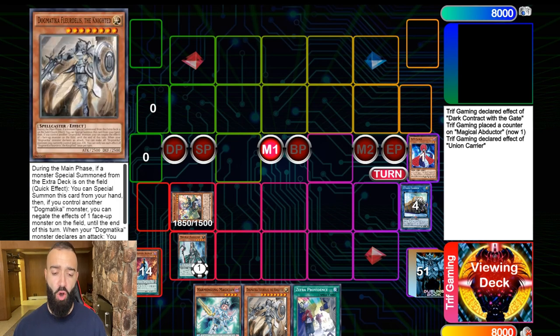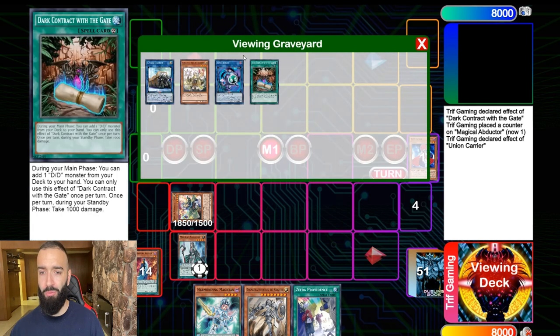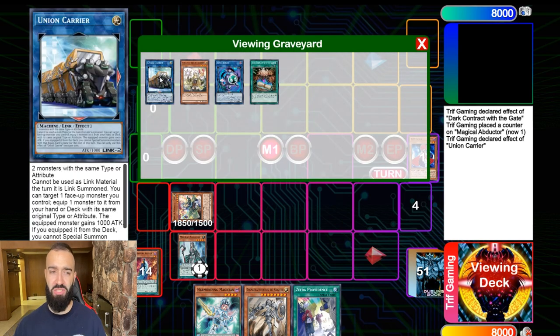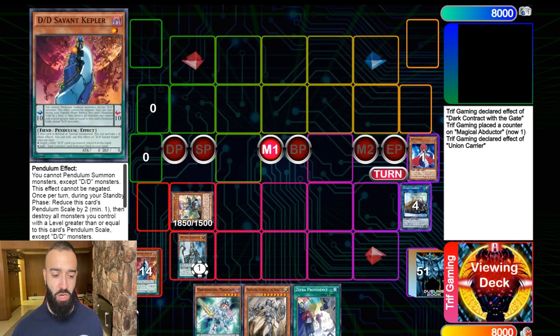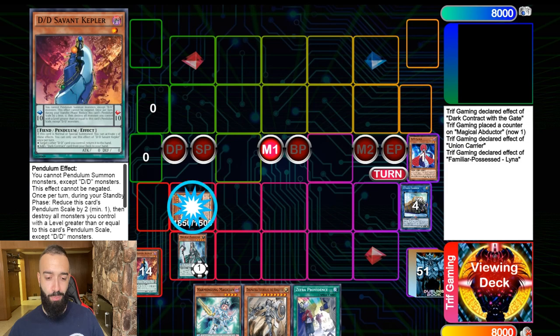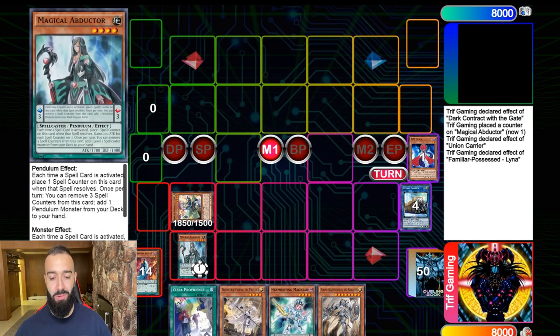I'd recommend activating Duelist Alliance right away because your opponent will not see this play coming. They'll see Union Carrier and Pendulum and be like 'what the hell?' Then when you summon the next card they won't know what's coming and they won't hand trap it — this is not a play that everyone knows. Then you activate this effect to search Ecclesia.